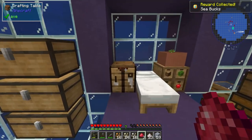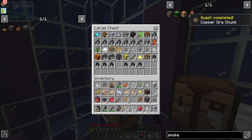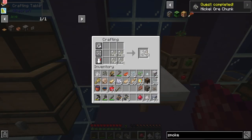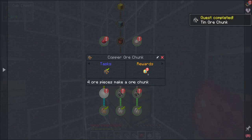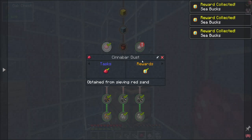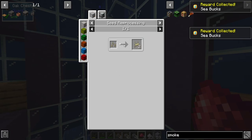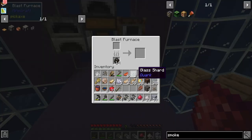Let's go ahead and create the chunks for them — all you do is just do the two-by-two crafting and you create a chunk. Cinnabar — we got it. Niter — we got it. Now we gotta smelt them up — the blast furnace is gonna be our best friend when it comes to that. Let's go ahead and get those melted.